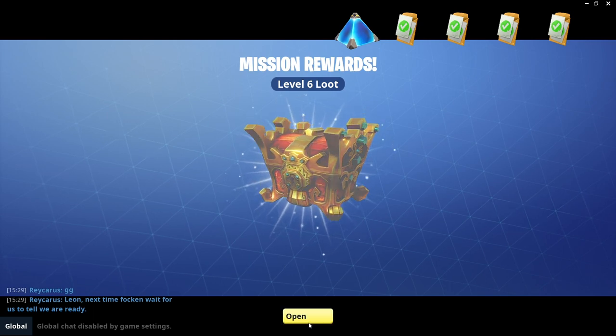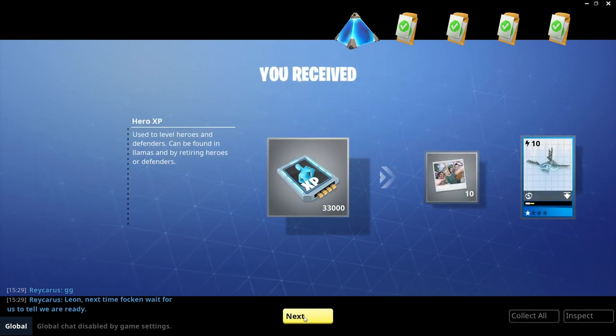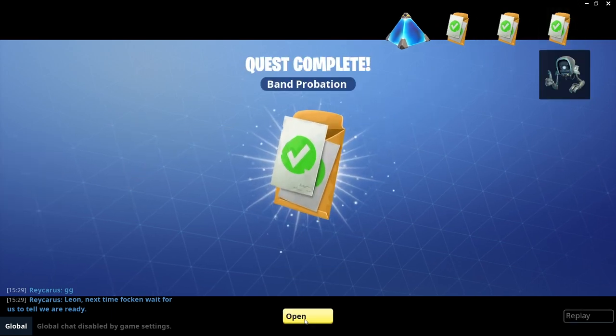So we've got some level 6 loot then. We've got hero XP, schematics, and some gold on there — which we need lots of because I need to finish off the event store now.